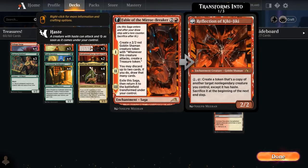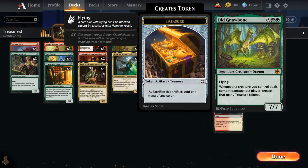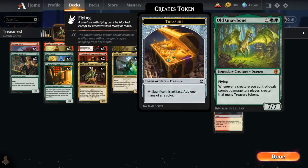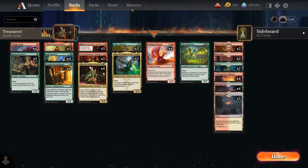A few copies of Fable of the Mirror-Breaker make a Goblin Shaman that creates a treasure when it attacks, and also gives us card selection to discard duplicate legendaries. We have Chariot, Goldspan Dragon — still one of the best cards in Standard — and a one-off copy of Old Gnawbone, a 7/7 legendary dragon with flying that creates treasure tokens equal to damage dealt each combat. We can potentially search up Old Gnawbone by sacrificing five treasures while Magda is in play.